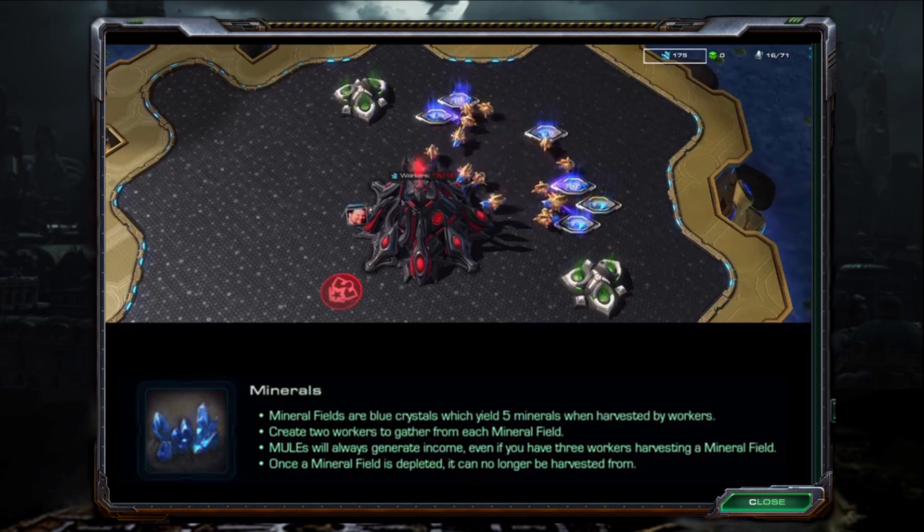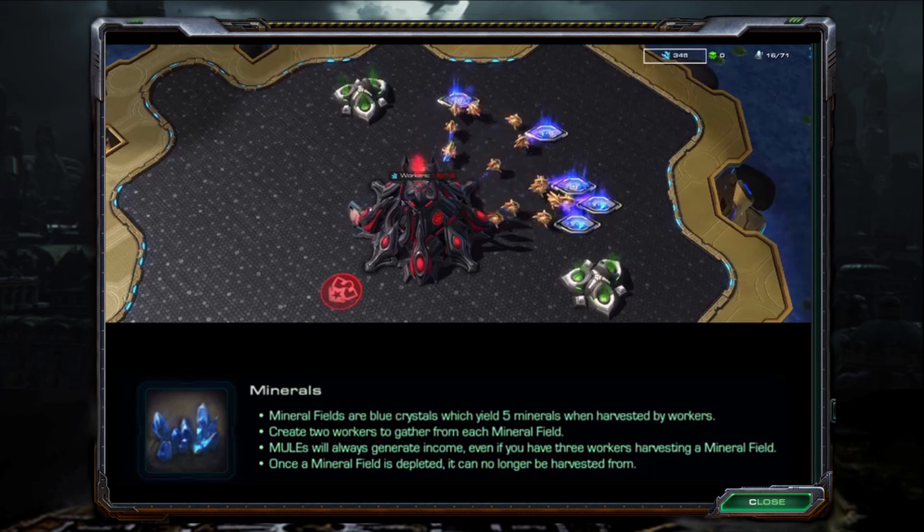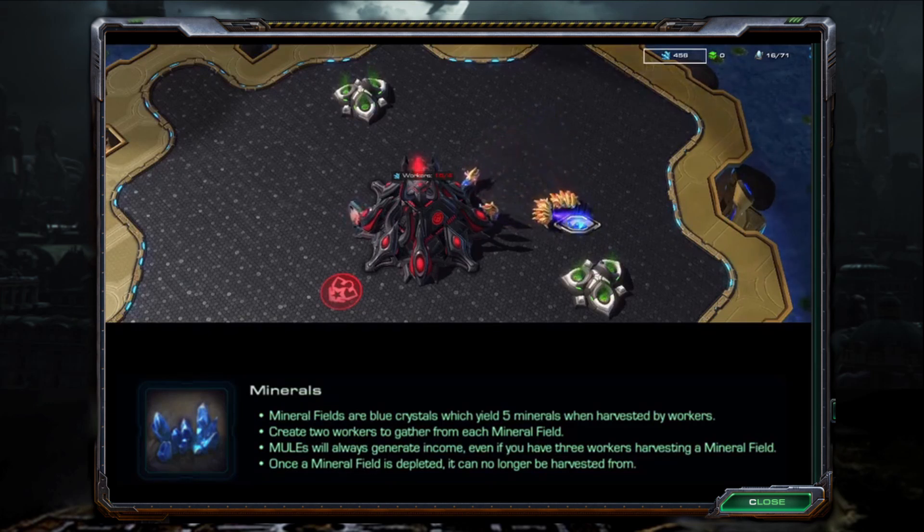Mineral fields are blue crystals which yield 5 minerals when harvested by workers. Create 2 workers to gather from each mineral field. Mules will always generate income even if you have 3 workers harvesting a mineral field. Once a mineral field is depleted, it can no longer be harvested from.